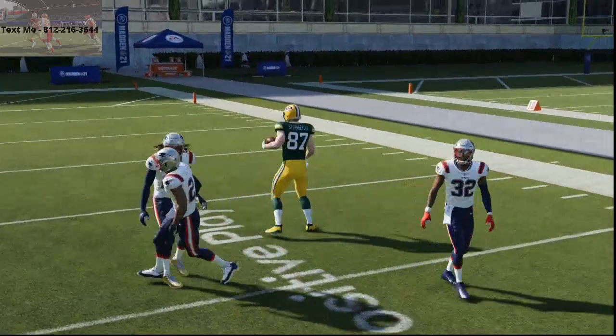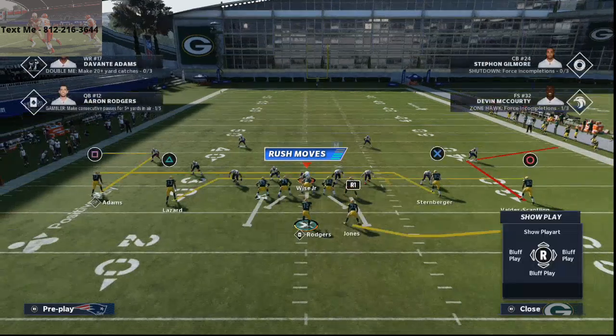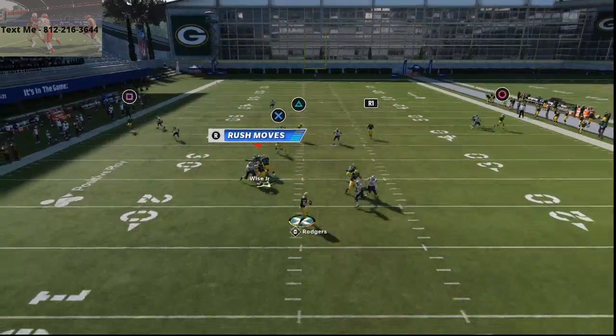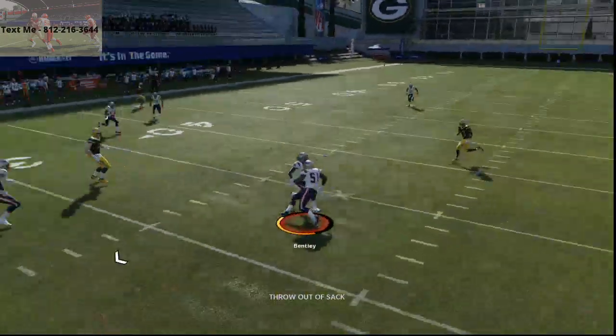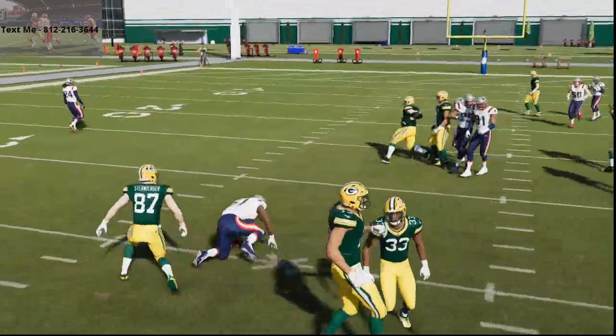The thing is, most people forget about the running back. So what you can do is literally just streak your running back, and if you have time in the pocket, you're going to see it works the exact same way. The pressure from down 146 got to me there and I had to throw out a sack animation, but let me show you this really quickly.